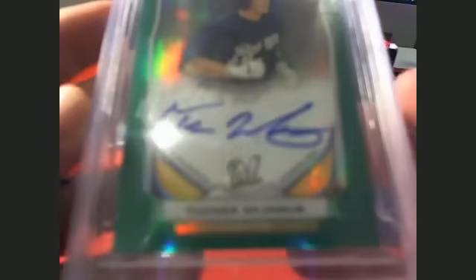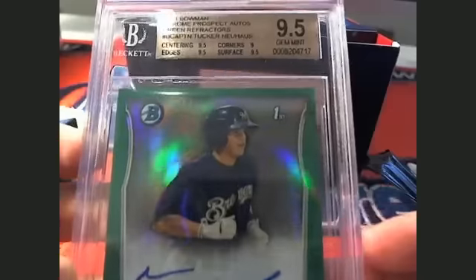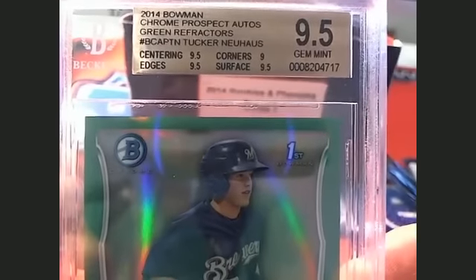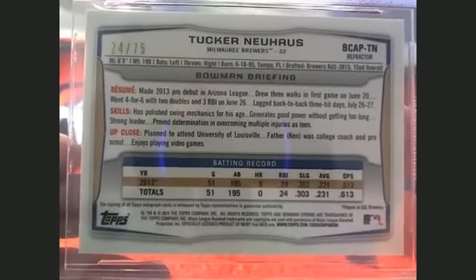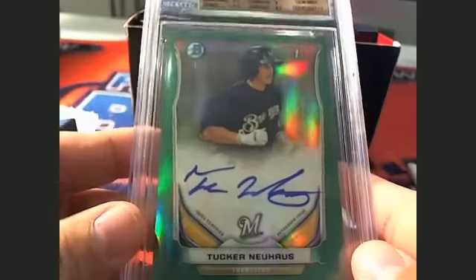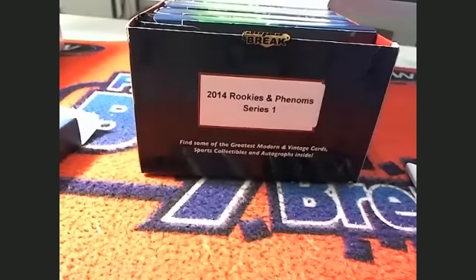Chet, you got a Tucker Newhouse, Milwaukee Brewers, 9.5. Jim Met, 9.5. 2014 Bowman Chrome Prospect — all those green refractors, 9.5. That's pretty nasty right there, man. It's 24 of 75 — 24 of 75 green. So that one is going out to Chet. Some of these packs have two in them, but that pack only had one.